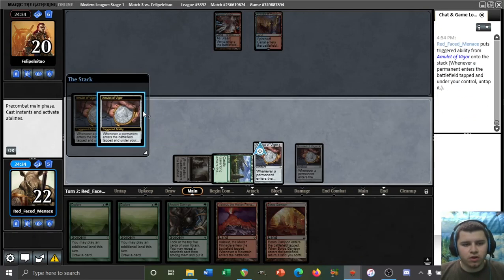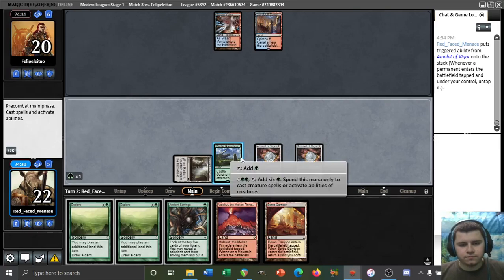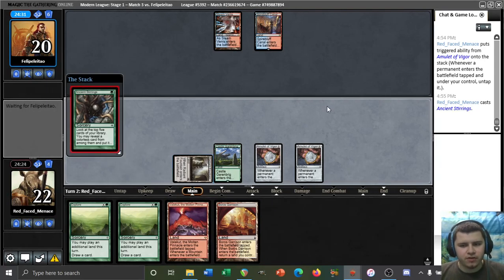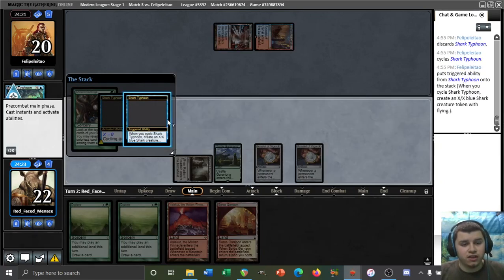I don't know if we want to Explore, or if we'd rather Ancient Stirrings, in all honesty. I think we probably want Stirrings to try to find a green bounce land, actually — or a Karn that we can play this upcoming turn. I think I'm into Stirrings here instead of the Explore. Our opponent can always counter the Stirrings, I guess, if they want to. They cycle Shark Typhoon for zero.